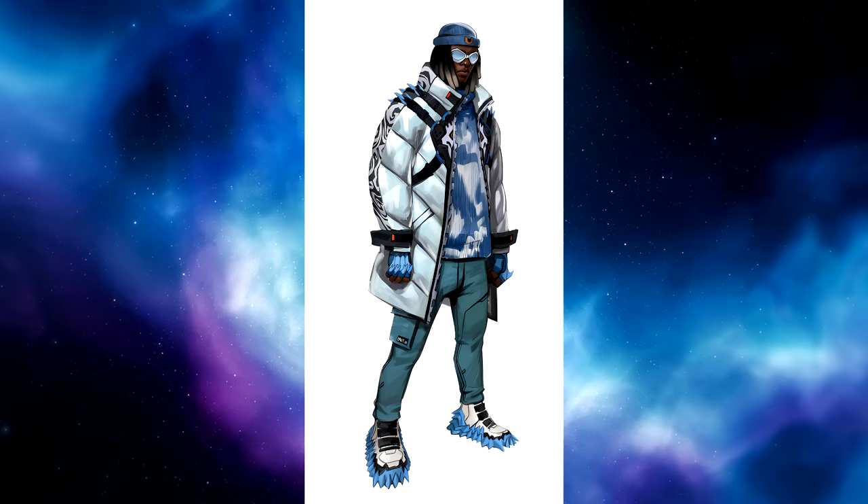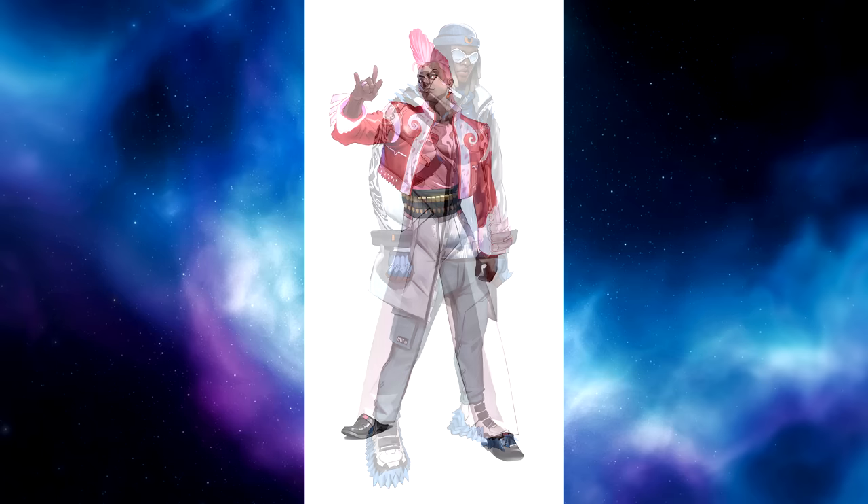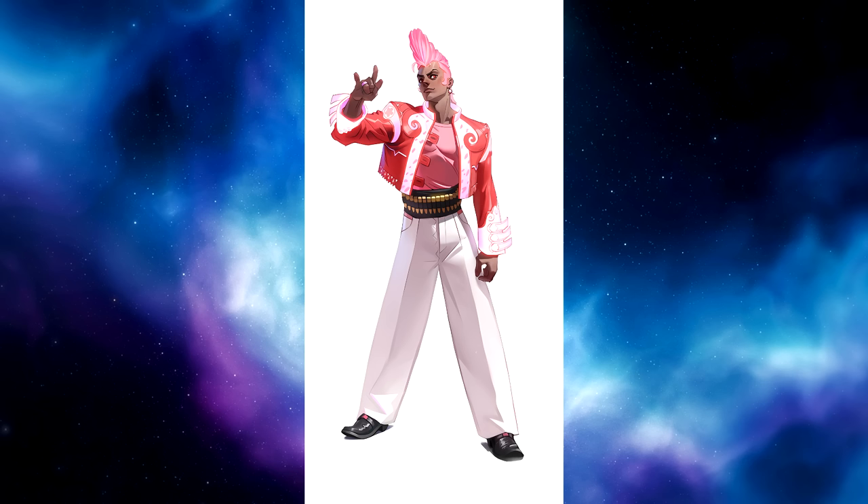This is an interesting skin — I'm not sure what's going on with those blue spiky things on his shoes. He's got like a winter jacket and a beanie on. I honestly don't think it's that bad — I would have put this in the middle of the pack, definitely not near the end. It's better than some of those animal skins or the red Hulk Hogan we just saw.